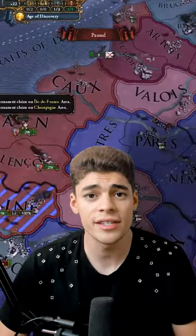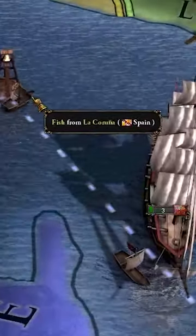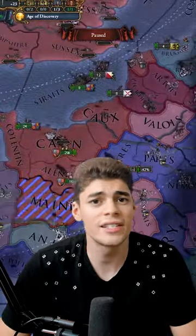One feature I guarantee you haven't noticed is if you hover over a ship along a trade route, you can see what it's trading and where it came from. Not particularly functional, but a really nice touch when it comes to immersion.